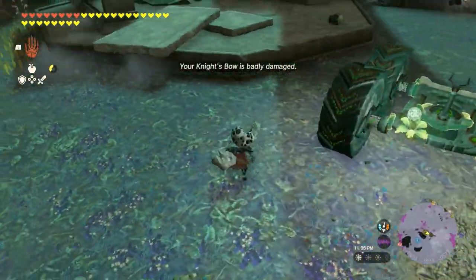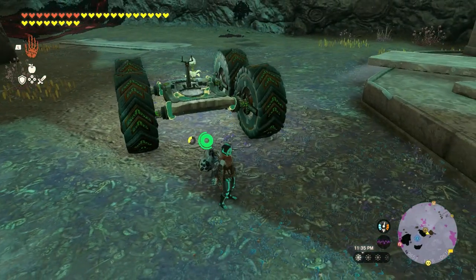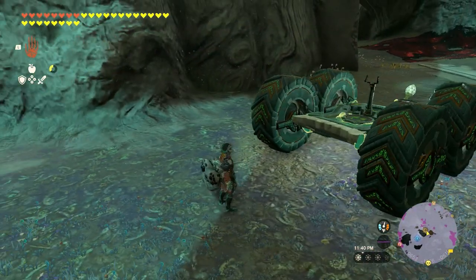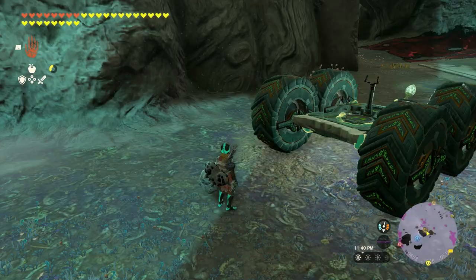They do offer you a headlight but it's just going to consume more of your zonite battery, and if you're like me early in the game that's a precious resource. Why waste it when you can just use a plant to do the same thing?